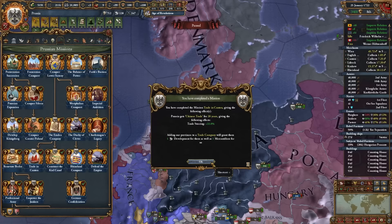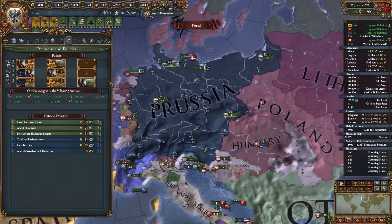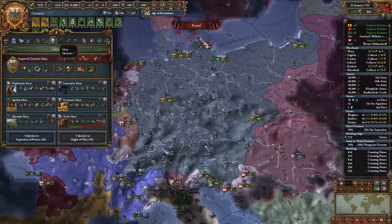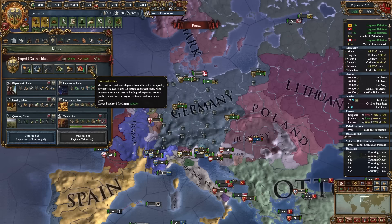It's the year 1722 and we have completed all of the Brandenburg/Prussian missions. The only thing left is to form Germany. German ideas are really strong — infantry combat ability, legitimacy, diplo relations, unrest, tech costs, discipline, trade efficiency, army tradition, admin efficiency, and goods produced +20%. Typically you can form Germany much earlier; I just kept the HRE around longer because of strong Poland, France, Britain, and Denmark.